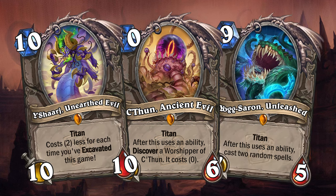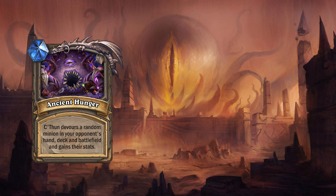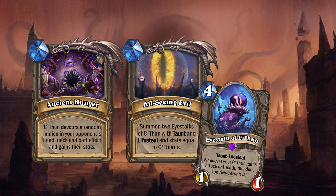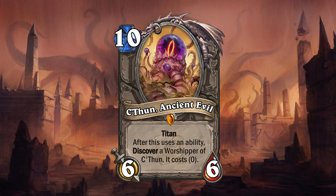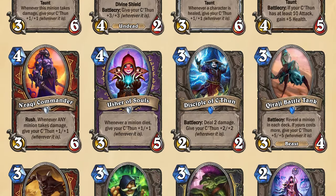And who knows — maybe if I keep this up, one day we'll have Titans of all the old gods. C'Thun's Titan abilities are: Ancient Hunger, where C'Thun devours a random minion in your opponent's hand, deck, and battlefield and gains their stats; All Seeing Evil, which summons two Eye Stalks of C'Thun with Taunt and Lifesteal with stats equal to C'Thun's — these will also gain any additional stats your C'Thun gains; and Dark Glare, which deals damage equal to your C'Thun's attack randomly split among all enemies, just like the original C'Thun. "Your heart will explode." C'Thun also has a line of text that lets you discover a Worshipper of C'Thun after he uses an ability and sets its cost to zero. The Worshippers of C'Thun are any card that either gives your C'Thun bonus stats or effects, or triggers a bonus if your C'Thun has a certain amount of attack.